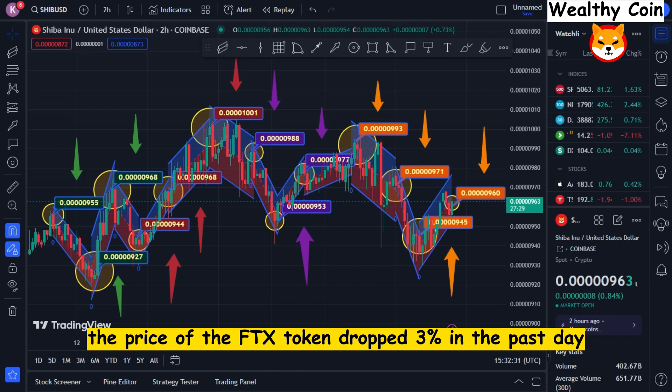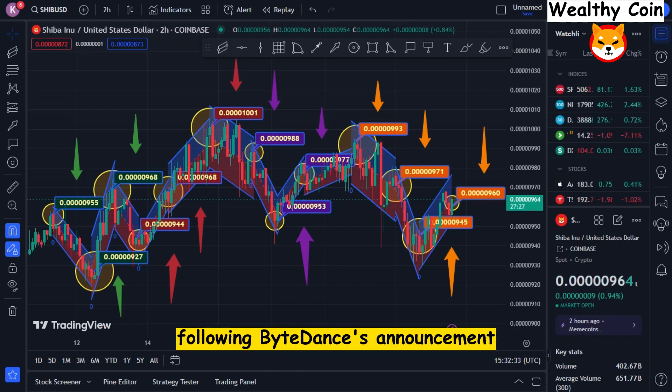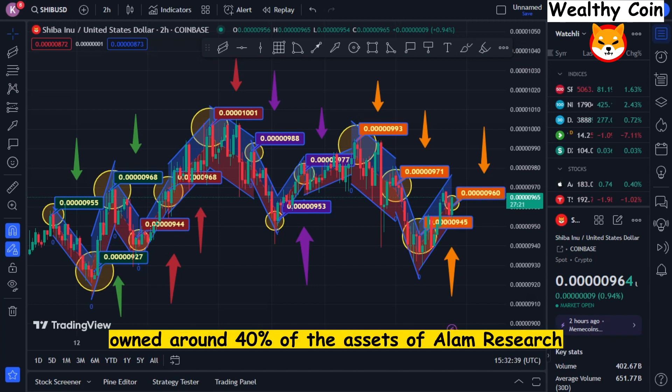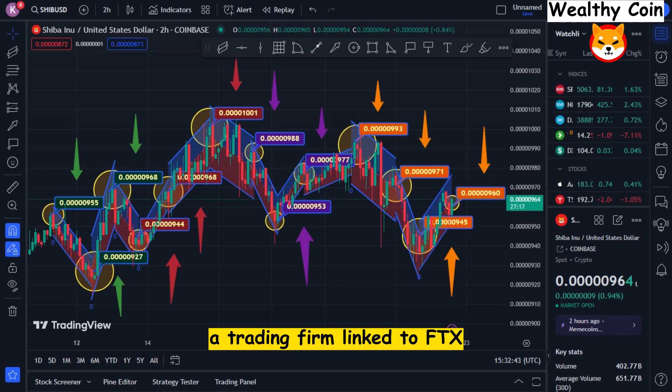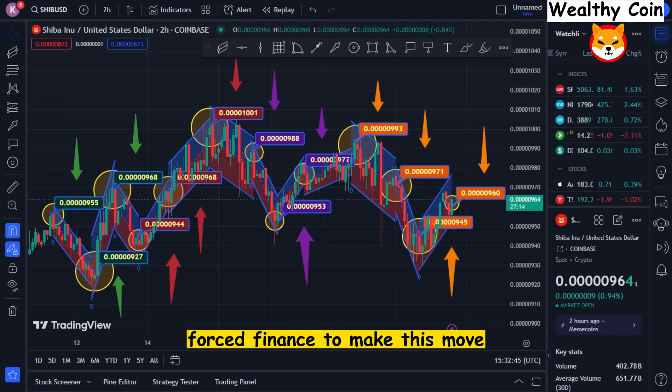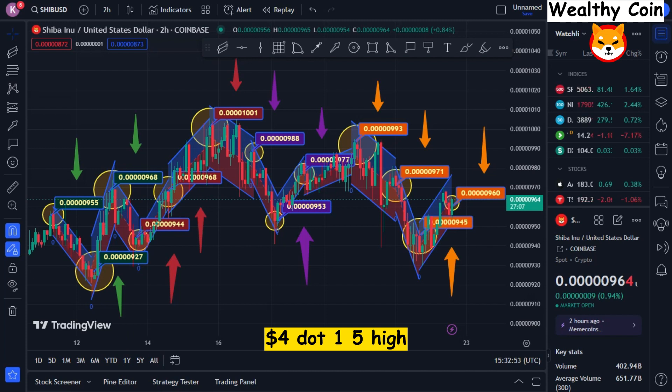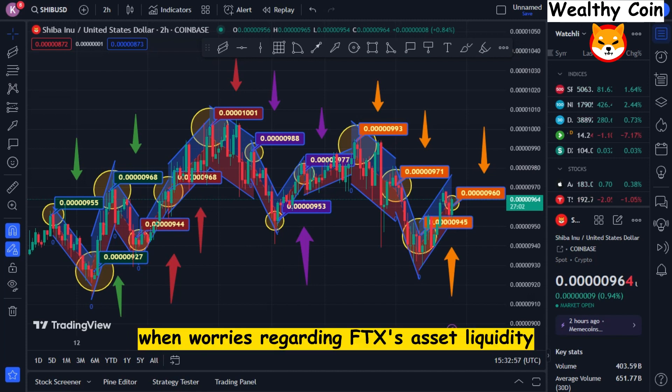The price of the FTX token dropped 3% in the past day following Binance's announcement that it will be selling its token holdings. Leaks indicating that the exchange utility token owned around 40% of the assets of Alameda Research, a trading firm linked to FTX, forced Binance to make this move. The news had a major impact with a 12% weekly loss in FTX and a 73% drop in the coin's value from its $84.15 high, when worries regarding FTX's asset liquidity reached a peak in September of last year.